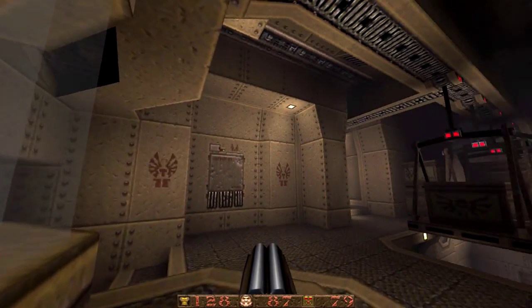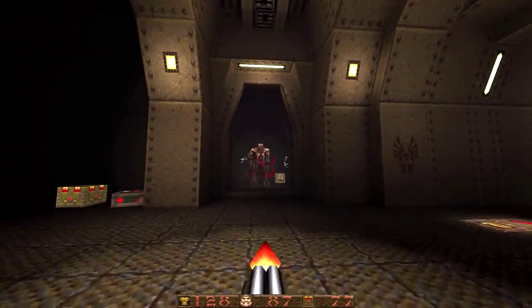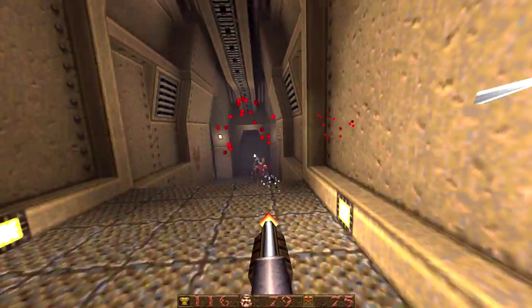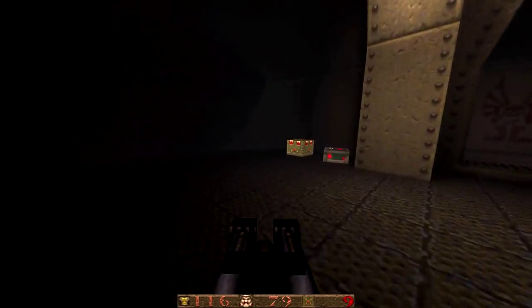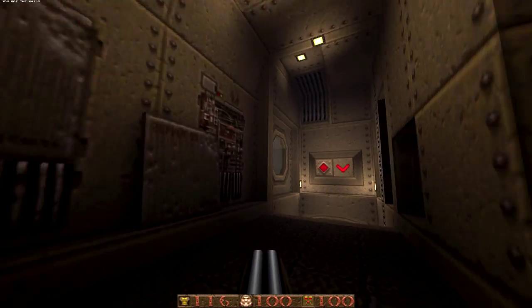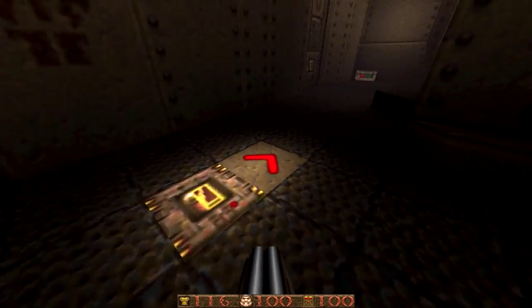It feels almost Half-Life-y in a way. You've got lots of control rooms with glass looking out into other areas — it's a great way to signal the player what's coming up next and give them goals. It's used really nicely in a couple of secrets as well where you can actually see secrets through glass, sometimes from lots of different areas. There are a lot of secrets hidden in plain sight where you have to work out how to get there.